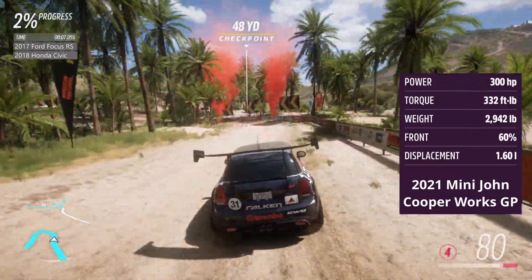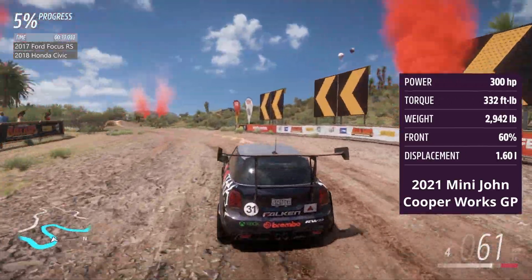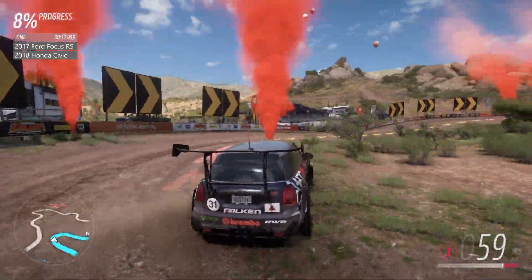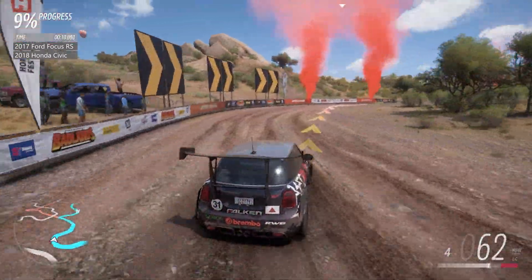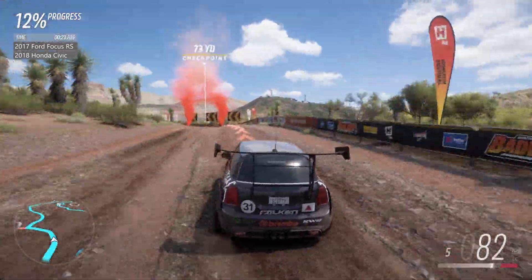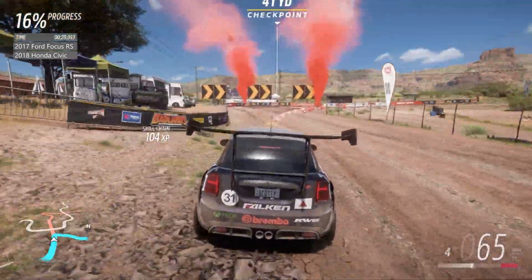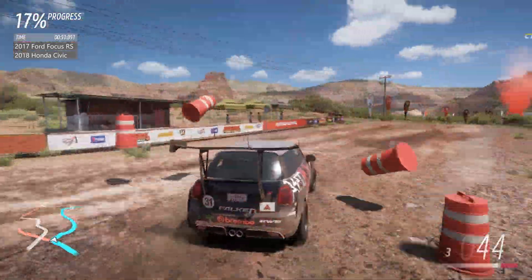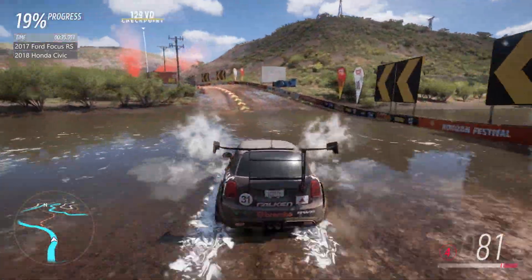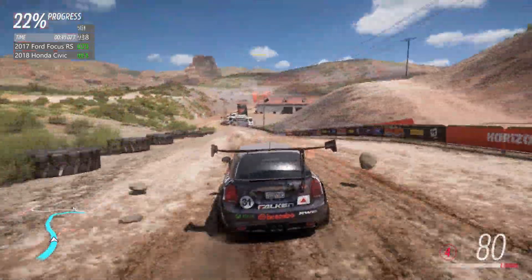Next up is the 2021 Mini John Cooper Works GP. Same power as the Honda — 300hp — joint least. But much lighter on the weight, though it's still the second worst power-to-weight ratio of all the cars here. It's a good start so far as we're coming up to the square right-hander to enter the quarry. Braking hard — how well does it fare? Taking a lovely apex through the cones, and through the large splash up towards the first split. How will it compare?